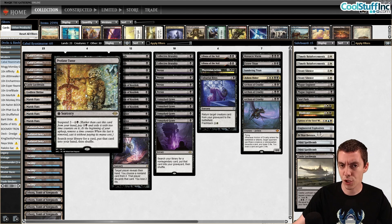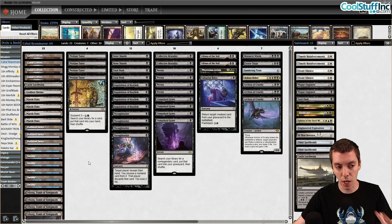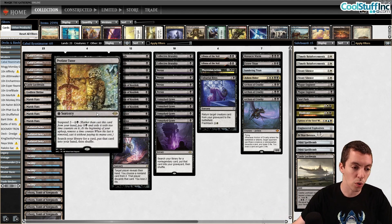On turn two you're not always exactly sure what path you want to go down, but on turn four you have a good idea. You already have Persist so you go for Unmarked Grave; you already have a Coffers so you go for Urborg. Because all your lands are untapped when you resolve Profane Tutor, you can usually cast both things you need right then and there. Very impressed with this card.